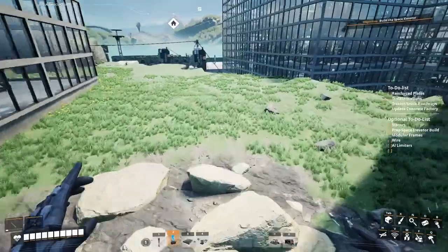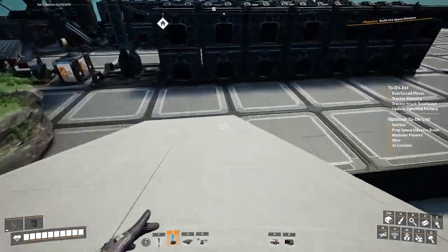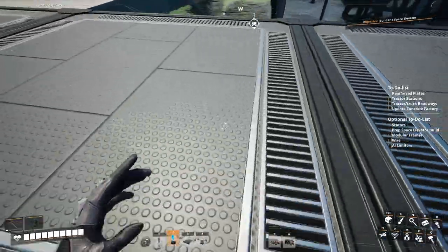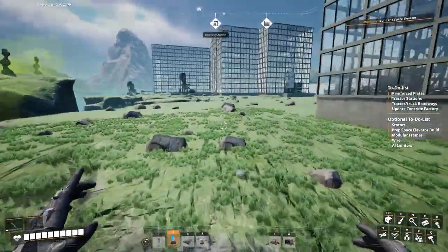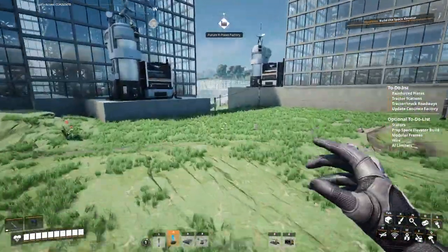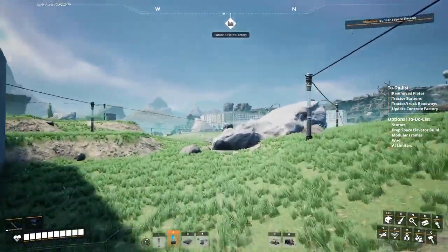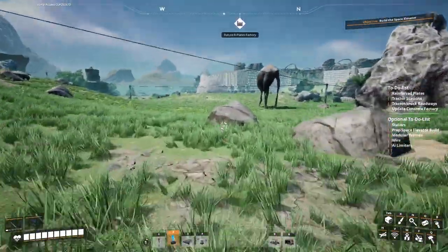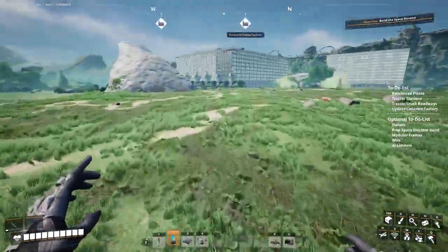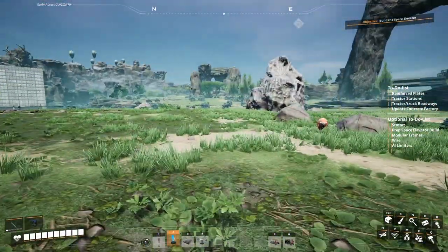The first thing we're going to work on is building our reinforced plate factory, and I have that marked right over here. We're going to have to just hop, skip, and jump — it's not too far. It's right over here, basically where we had our old space elevator — you can see 'future plates factory' right there. So just right past where Mr. Bean is right over here. We'll have the reinforced plate factory right here, lifted so that way the obstructions aren't there.